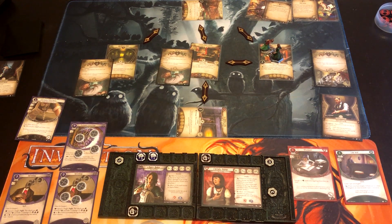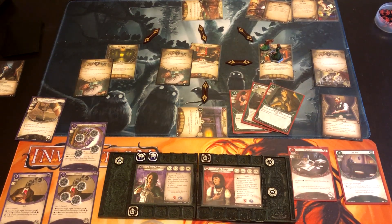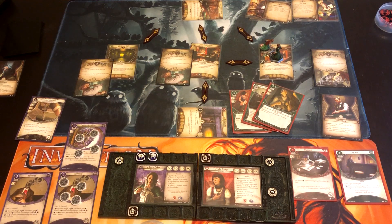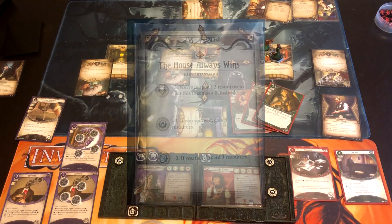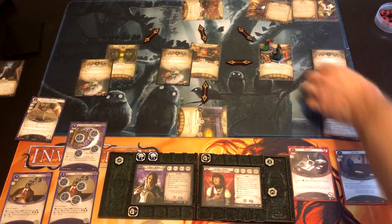Wendy now needs to kill the Swarm of Rats. She commits Backstab, Quick Thinking, and Sneak Attack, putting her at 4 but down to 3 with Cursed Luck — so 3 versus 1. We draw 2 — she does not get rid of Cursed Luck because she succeeds evenly, Quick Thinking doesn't go off, but she does kill the rats. She spends 6 resources to play Leo DeLuca — now she has an extra action every turn.